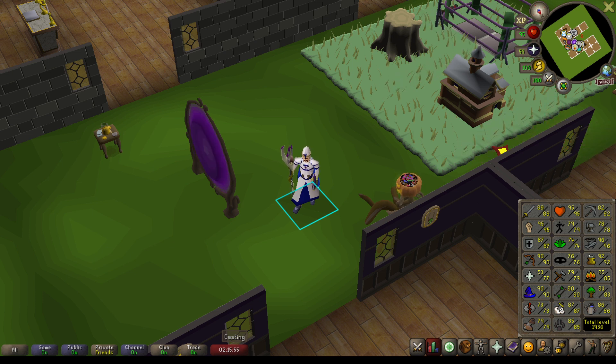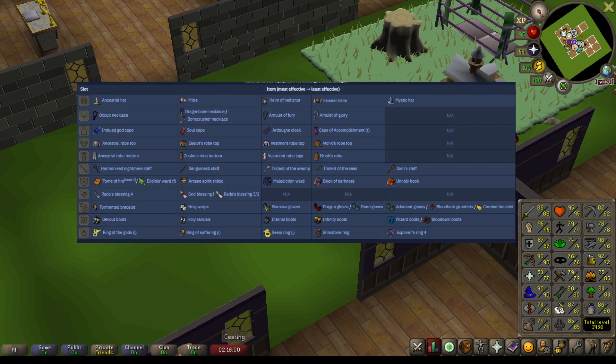Luckily, it's pretty easy to avoid. I will throw up the wiki-recommended gear here real quick. The main thing to look for in your gear is Mage Attack Bonus and Prayer Bonus. You're praying Protect from Range the whole fight, and the boss's special attack can be avoided, so it is possible to take no damage. If that's the case, I'd recommend going for more Prayer Bonus to extend your trips; if not, go for more Mage Attack Bonus for faster kills so you don't have as many chances of taking the special attack.